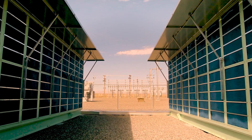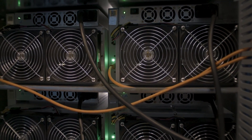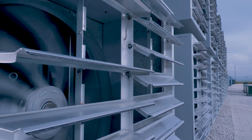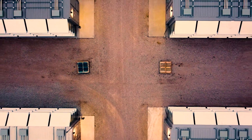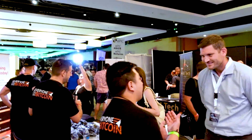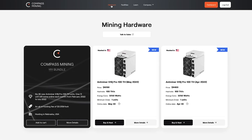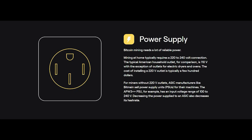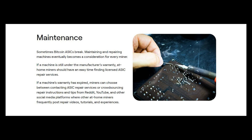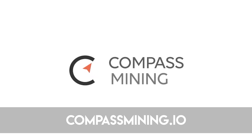Decentralization is one of the most important factors in a global cryptocurrency network. Bitcoin's proof of work functions due to the exceptional security provided by the miners of the network. Today's sponsor is Compass Mining, a company with a customer-focused experience providing a tailored approach to purchasing, hosting, or even an at-home option — allowing anyone the opportunity to participate. If this interests you, head over to compassmining.io.